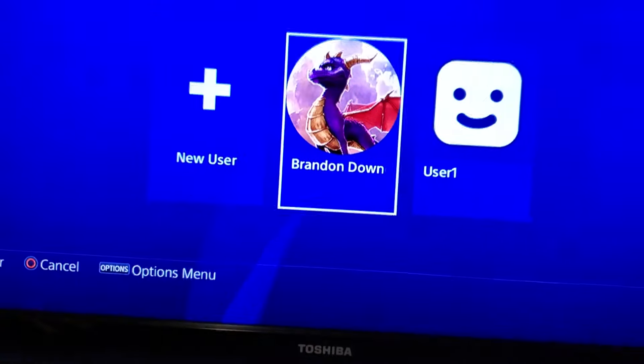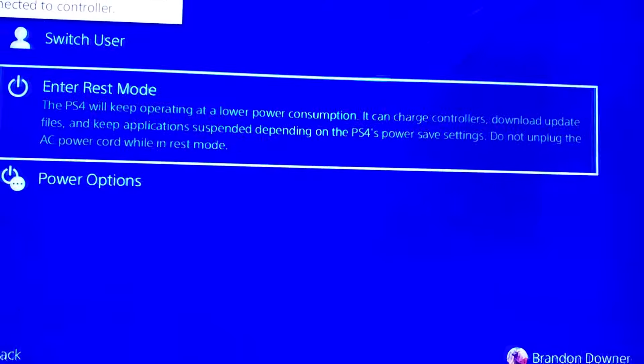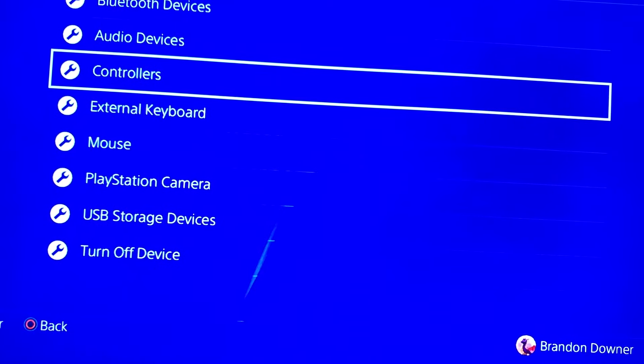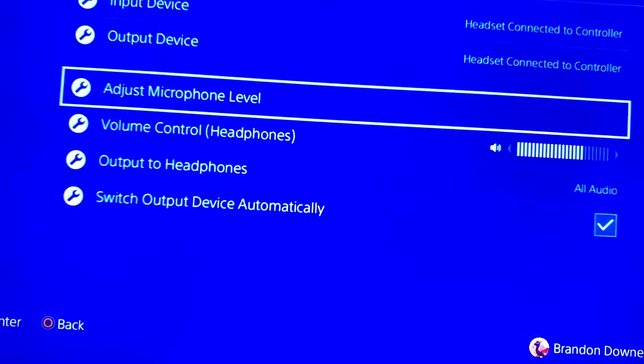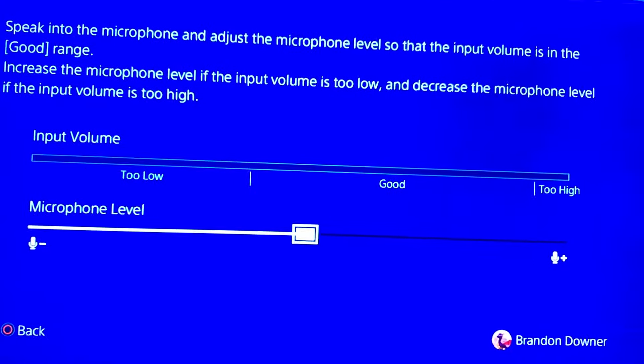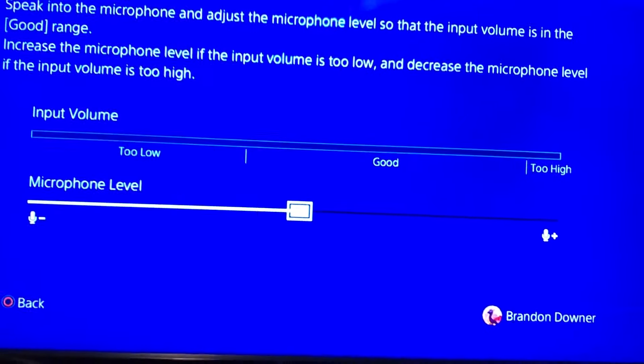All you have to do is plug it back in, turn it on, and press your controller. At this point, go over to your Settings and check your Devices to see if it connected — and it should. Right now it's connected and working fine. This may not work for everyone, so bear that in mind.